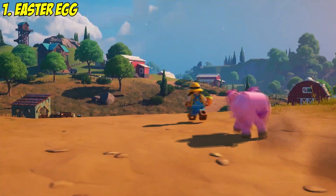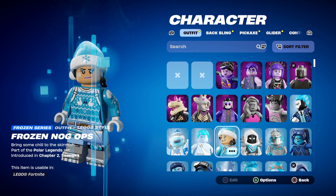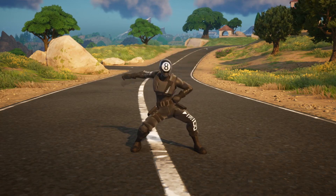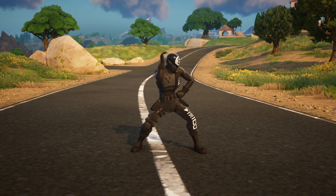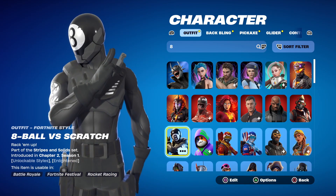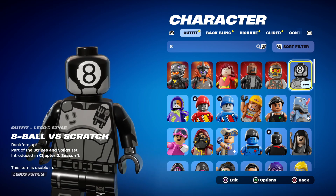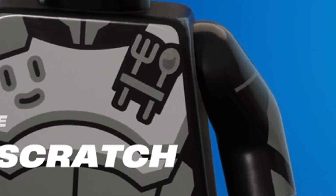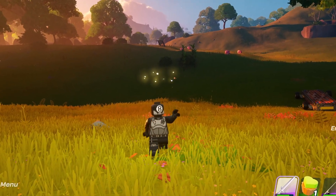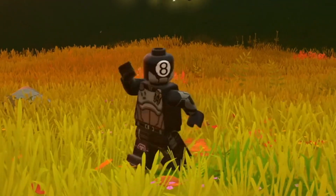Every single time we get a new update in the game mode, we get loads of free LEGO skin styles, but very few of them come with their own easter egg. You definitely can't say that for 8-Ball vs. Scratch, because this skin has an amazing detail on its LEGO version. On the original version you can see it's got a knife, but on the LEGO version it's got a spoon and fork instead — due to the age rating of LEGO Fortnite, they're not allowed to show weapons like knives on a skin.